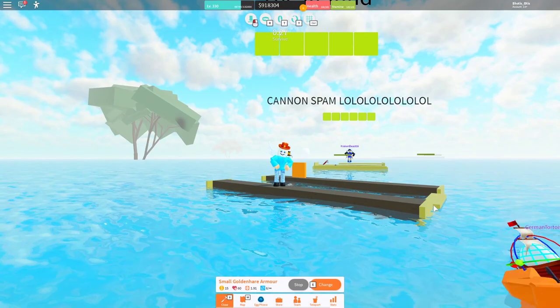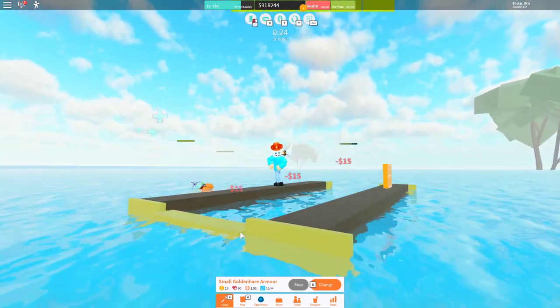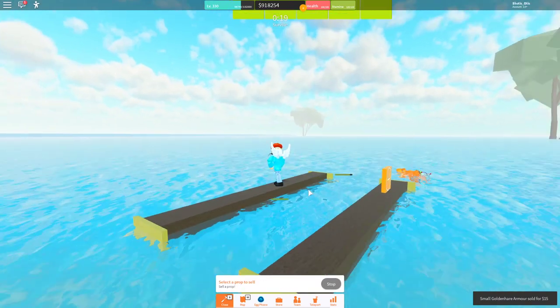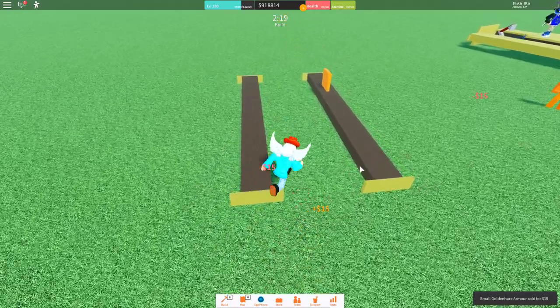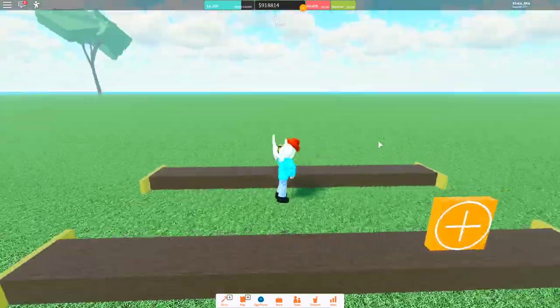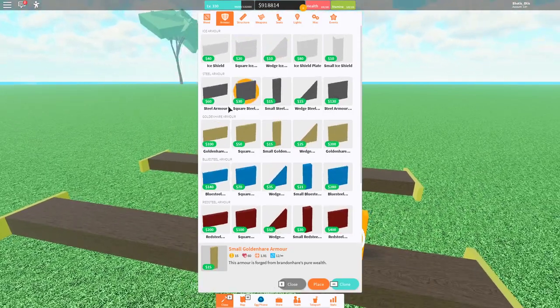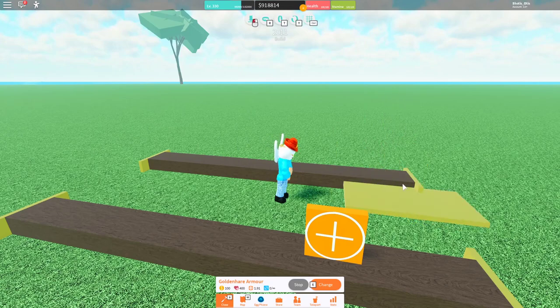So let's go ahead and armor these up. One, two, three, four. One, two, three, four. Just like the last design. Technical difficulties aside, we've now got some of the armor done. We'll do the rest in just a little bit. But now let's go ahead and start working on our cannons.